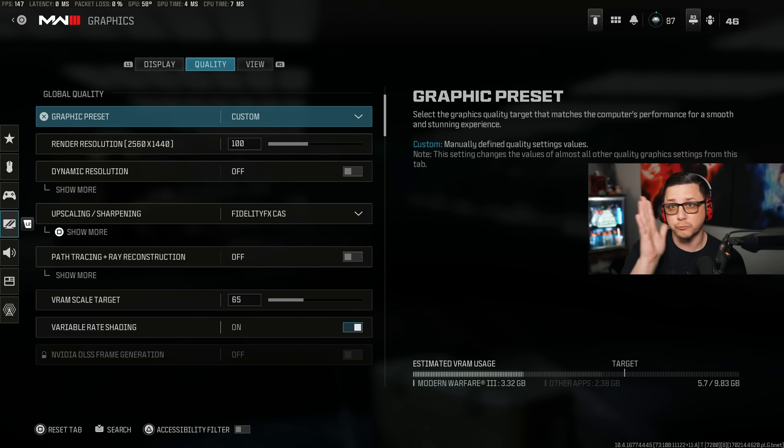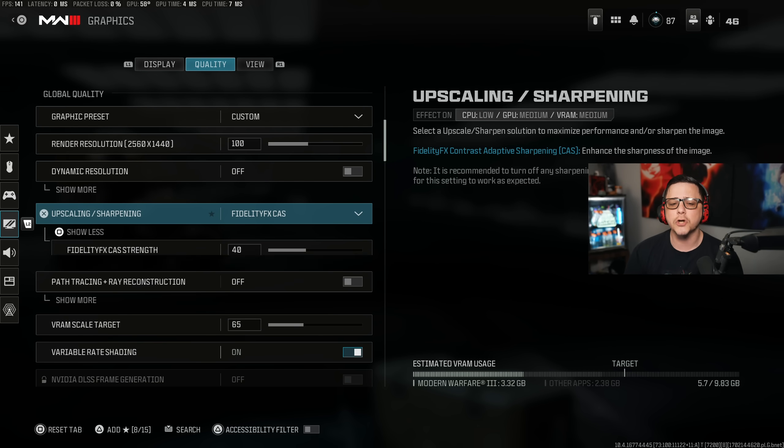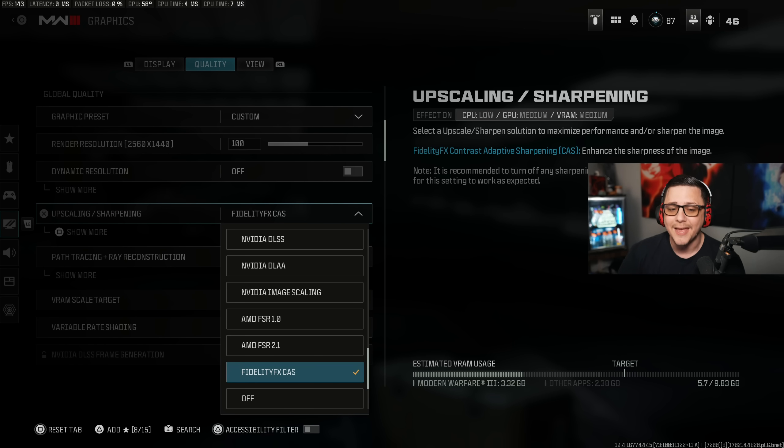The Quality section is where it gets more nuanced, really depending on your build and how good you want your game to look — whether it's worth sacrificing a lot of frames for a marginal visual difference or vice versa. I use dynamic resolution off. My render resolution matches my monitor exactly. For upscaling and sharpening, I've been using Fidelity FX CAS for a long time and I think most people should generally use it.